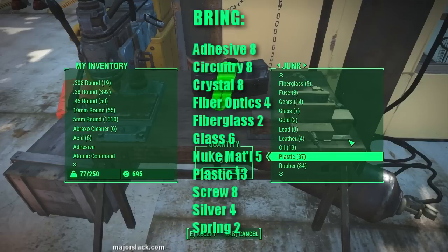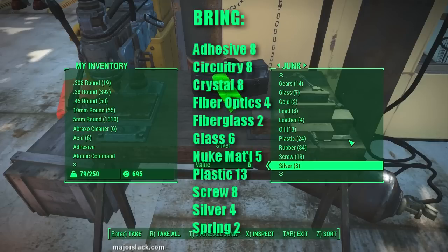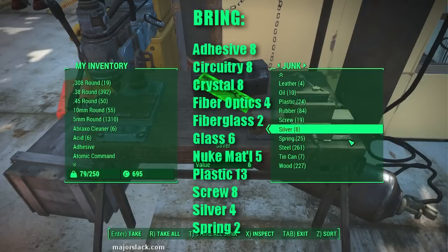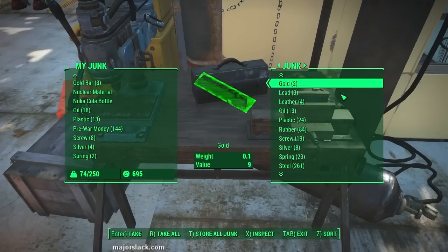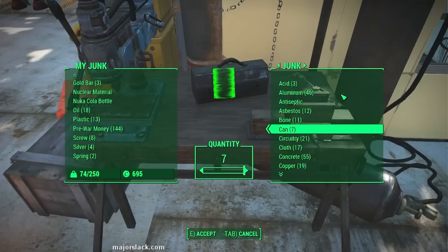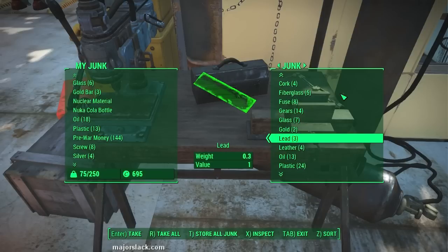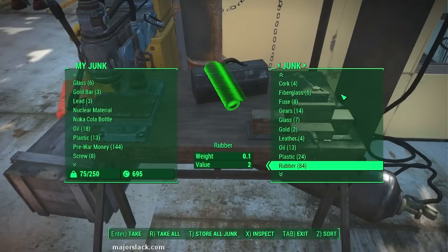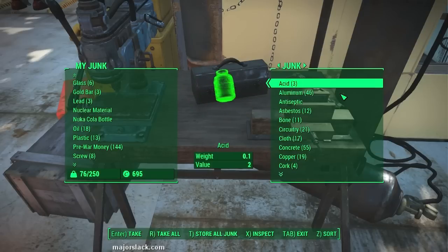Plastic — we need 13. Screws — we need eight. Silver — we need four. And springs — we need two. Let me just double check that. Very good. All cans and bottles out. I think I'm going to need lead too. I think we got all the bottles.